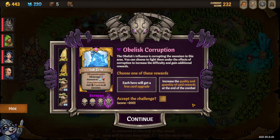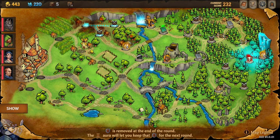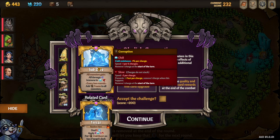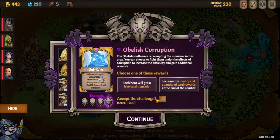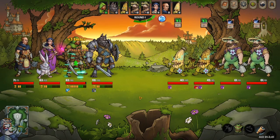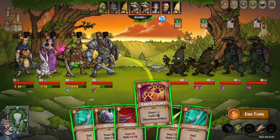Obelisk corruptions - this is a particularly tricky thing because you're going to have to fight, there's no way past it. But you can take the sub-zero debuff and get a free card upgrade for each hero, or increase the quality. Let's just do a tough fight and see if we can get lucky and get some early power. That would be very lovely.